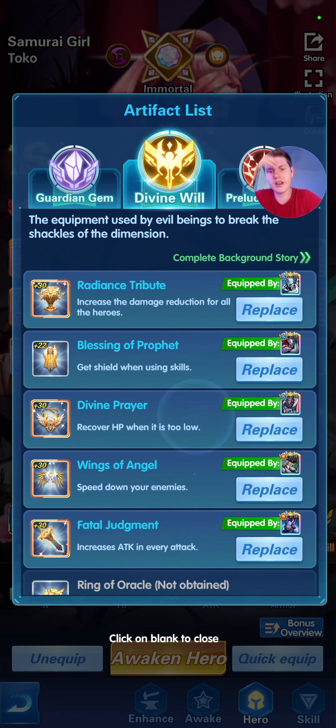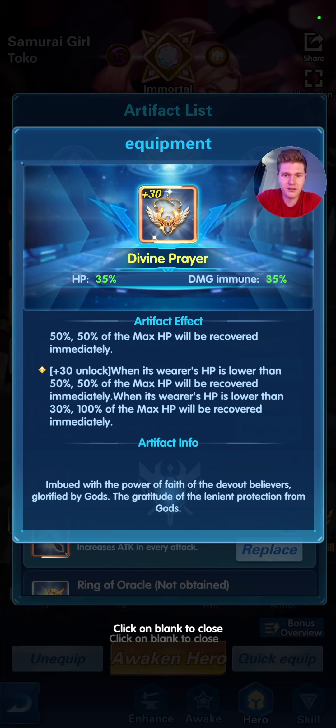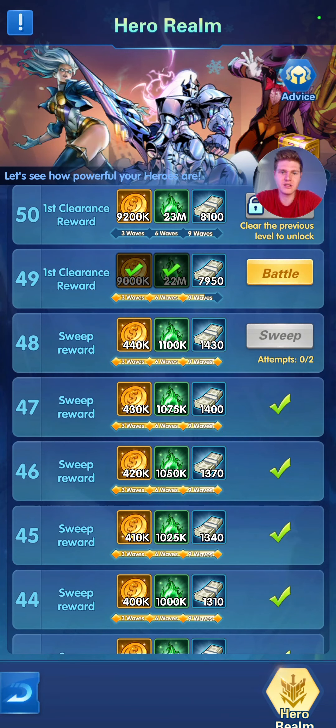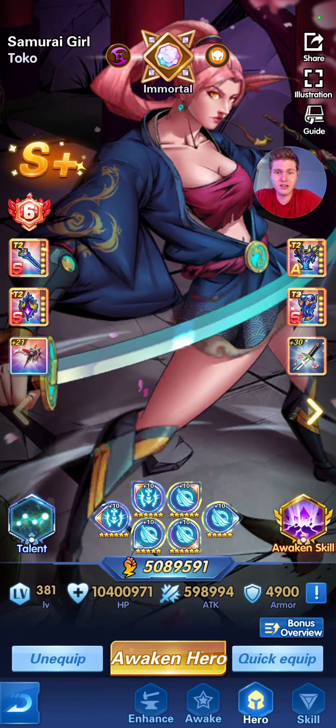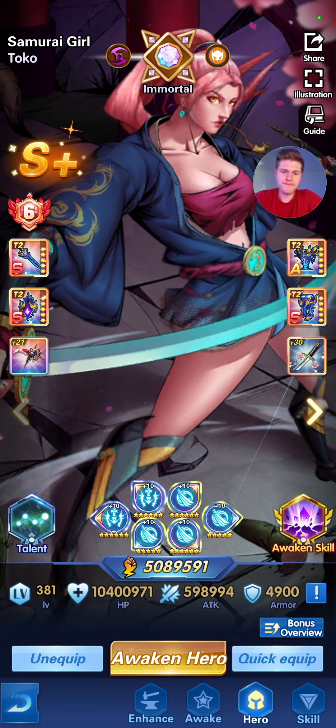The only time I'll switch artifacts is if I'm doing the Mystic Realm — I'll switch to Divine Prayer, which is very strong at level 30. When she's under 50% health she'll recover 50%, and when she's under 30% she'll recover 100%. Mystic Realm is in Union, Mystic Realm Challenge — she's really strong there since it's single target battles. The artifact resets every new wave, so Divine Prayer can continuously heal her across all nine waves. Sometimes I'll also run Vital on her for the extra heal just to survive longer.